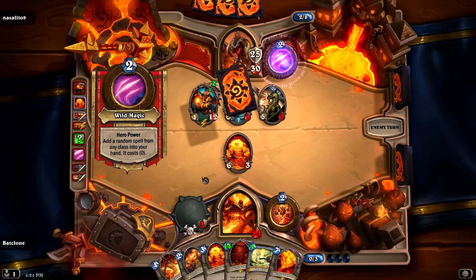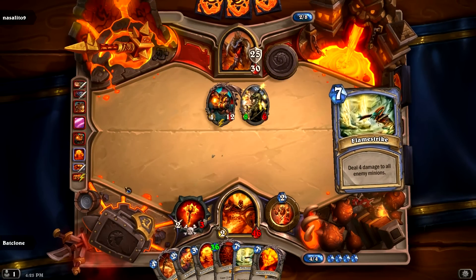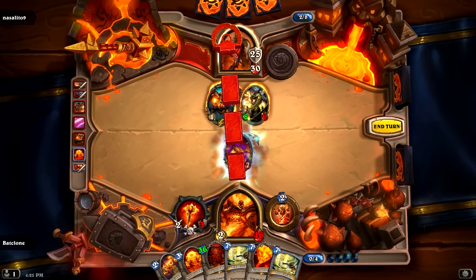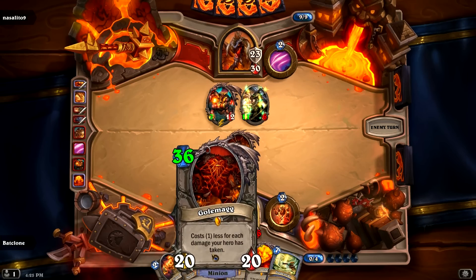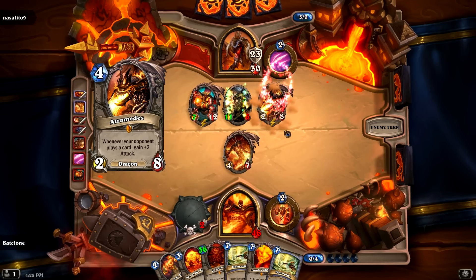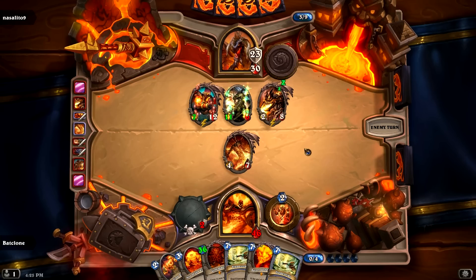At the start of your turn, give your minions plus 3 attack. We're using Lucifron. Definitely. We're using this guy — cast Corruption — so his minions will die next turn. Alright, 7 and 11. Oh man. Well hey, the more damage he does, the quicker Golmag comes out. Whenever your opponent plays a card, gain 2. Well, that's fine. We can kill that with deal 6. Let's see what other kind of tricks he has up his sleeve.